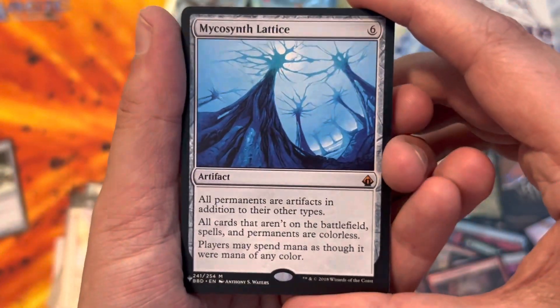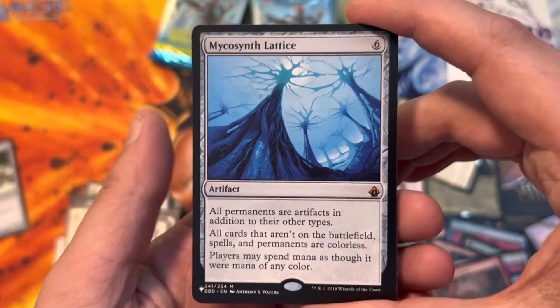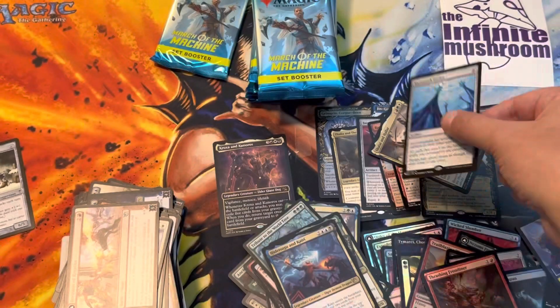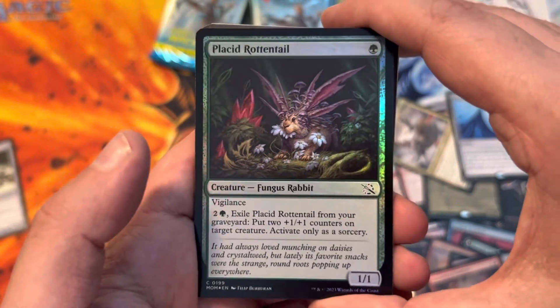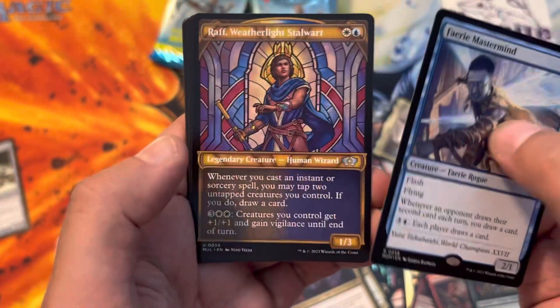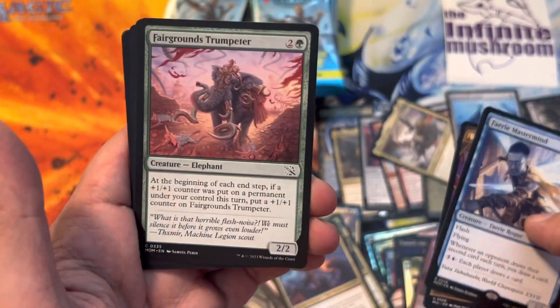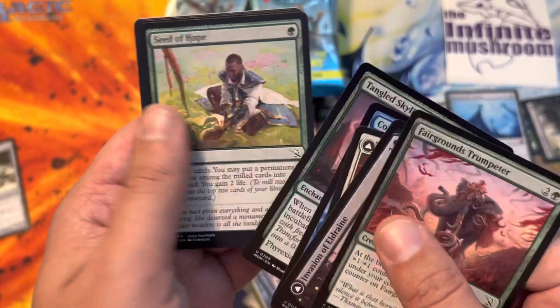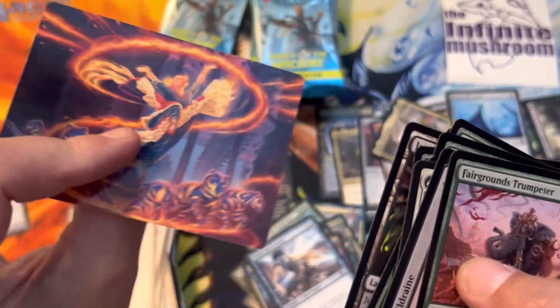Mycosynth Lattice as a list hit - All Permanents are Artifacts. That's a nice card. Placid Rotten Tail. Fairy Mastermind. Raft Weatherlight Stalwart. Fairgrounds Trumpeter. Art card.